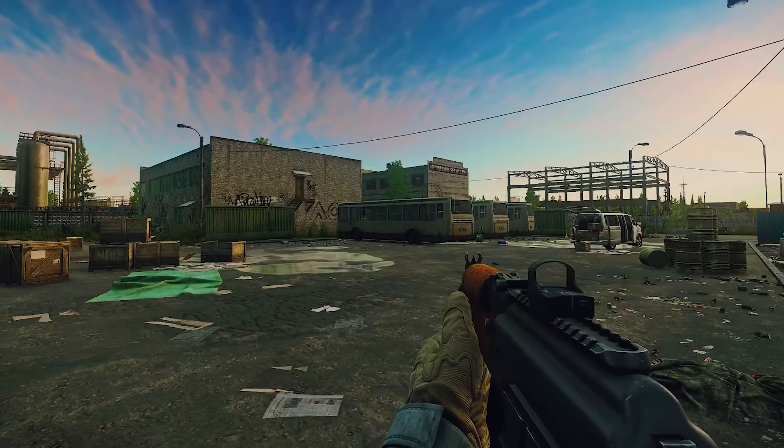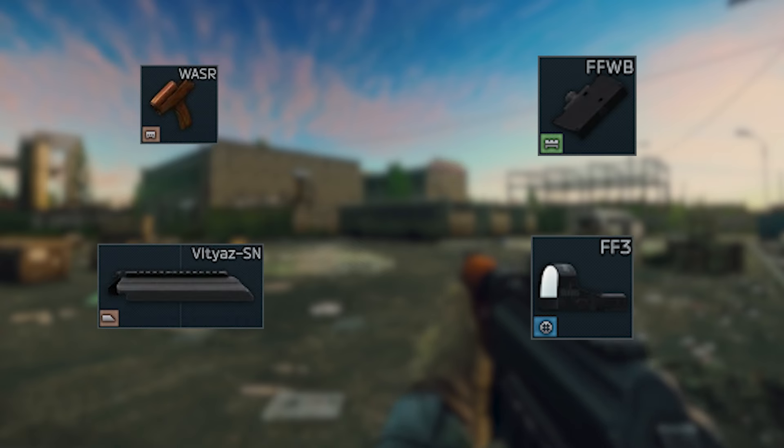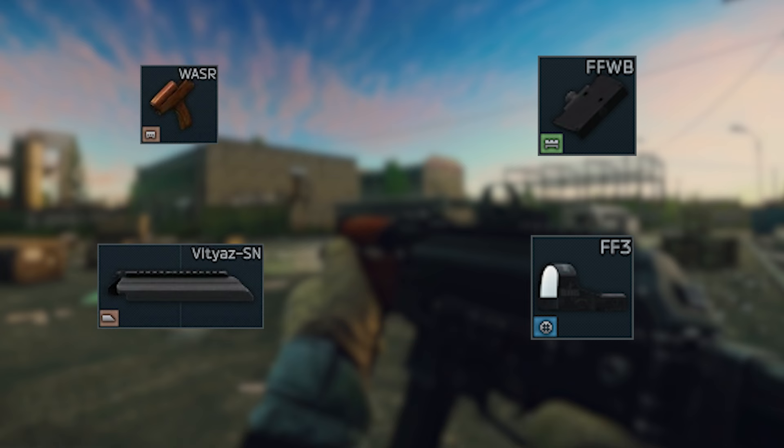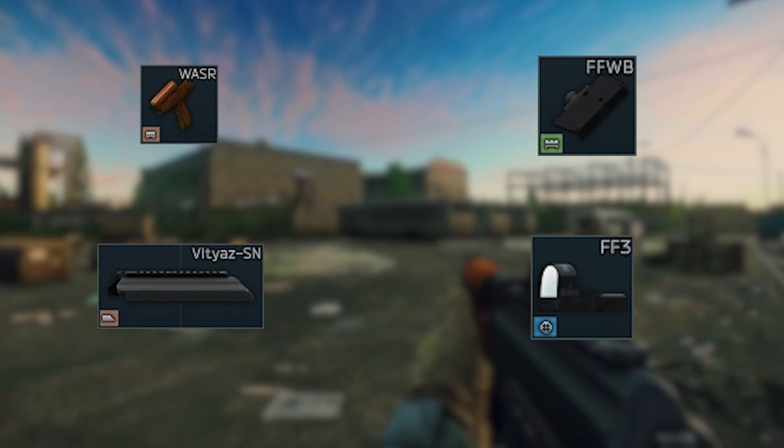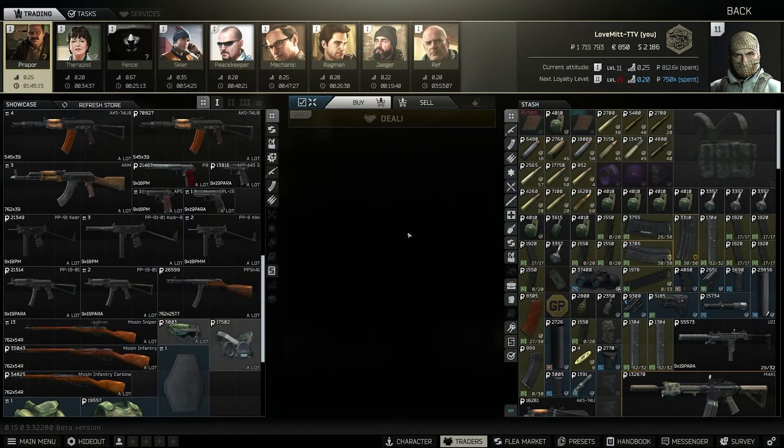Without further ado, let's show you this gun build. This section is for anyone who just wants to see the parts quickly: the WASR, the Vityaz dust cover, the FFWB, and the FF3. These are the only parts you need for this build. First off, we want to go to Prapor level one.